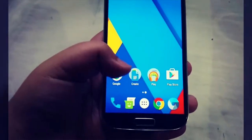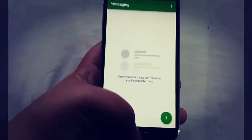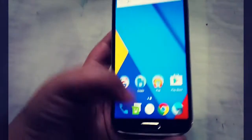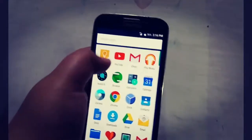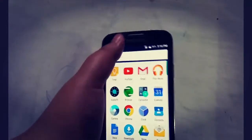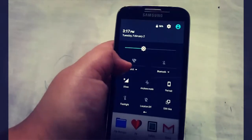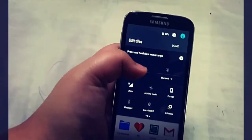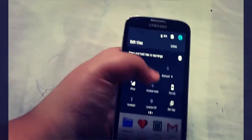You can obviously still swipe up to unlock. The apps are basically the same but the app opening animation is different — as you can see it springs to life from the app like that. The app drawer is now vertical scrolling and it has four shortcuts up top, and the notification panel is now dual-pane. You can edit it right from here and the settings are on the side.